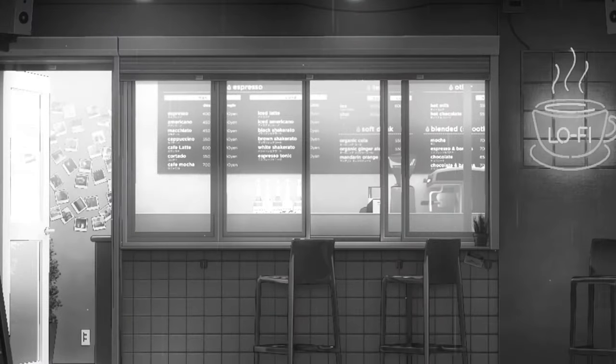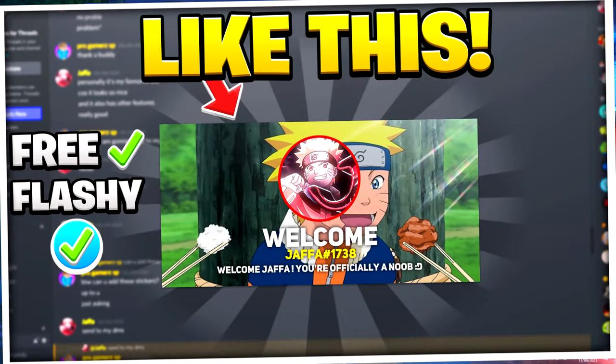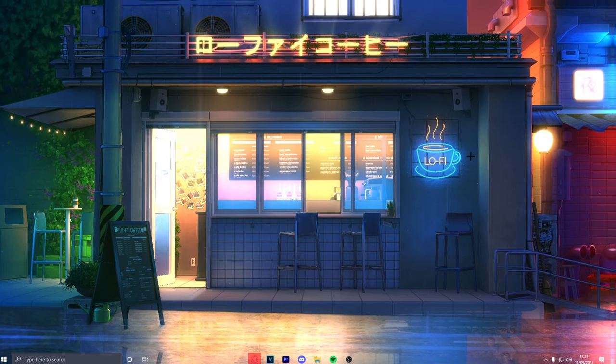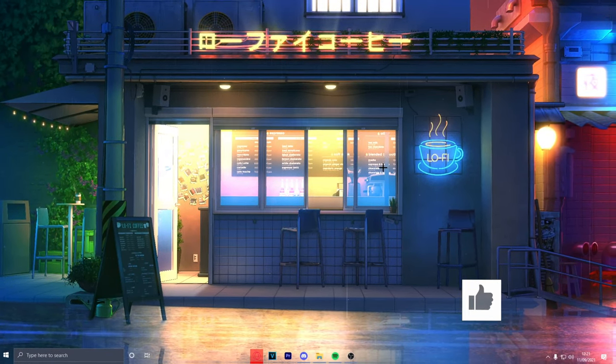What's up guys, welcome back to another video on the channel. Today we are going to be showing you how you can get the custom welcome screen on Discord — like when you join Discord servers and you see that they have photos and they say welcome and stuff. You can tell from the thumbnail anyway. Let's try and get 30 likes on today's video.